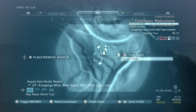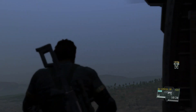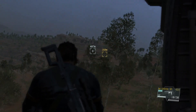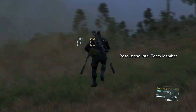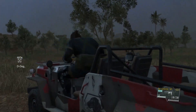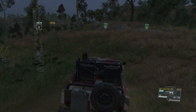As we're being heli-lifted in, I'm going to show you the exact location of the intel agent. He's going to be located right there and that's about where he's going to try and steal a vehicle. Once we get there we just want to make sure he doesn't steal the vehicle so he doesn't get in a car crash, and then we're also just going to chuck him in the back of the jeep to extract him from this area.